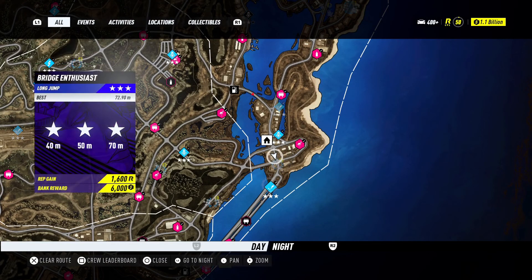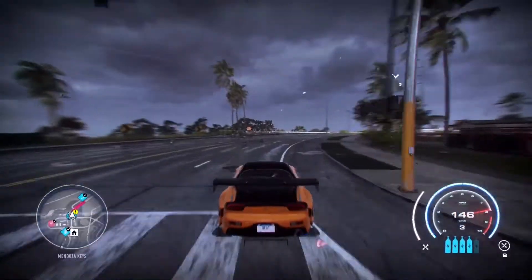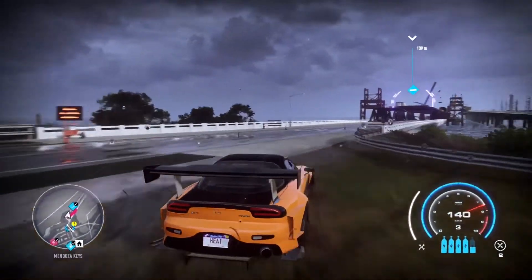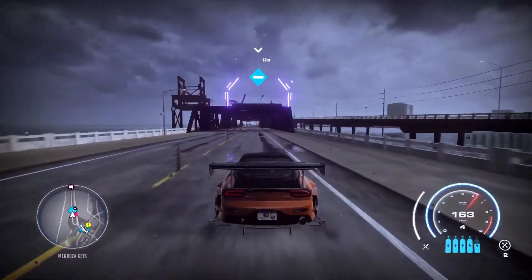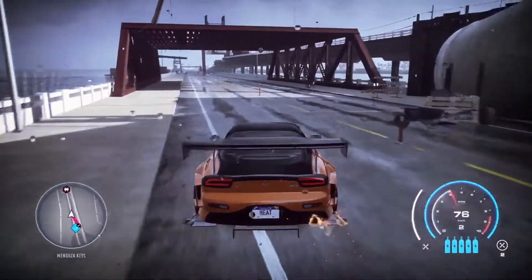You want to make your way to this safe house and find this bridge enthusiast jump. As you can see on the map, you can pause the video, go back, check the location, and you should find a stunt jump there. It's a really simple method and pretty much anyone can do it.